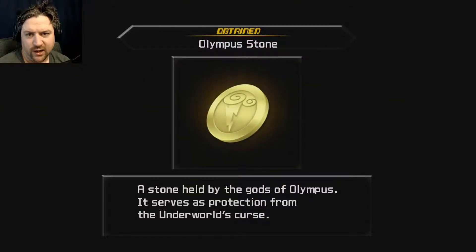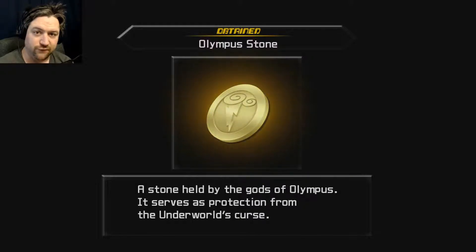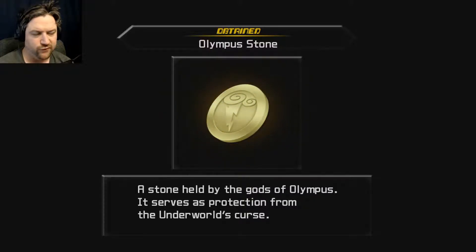That was obviously a Final Mix only cutscene because it was regarding the Absent Silhouettes. When we saw the Absent Silhouette — that book the first time we were heading towards the area before we picked up Warren — those are Final Mix only battles, in case I didn't say that before. You're not going to be able to find those fights in the original PS2 version.